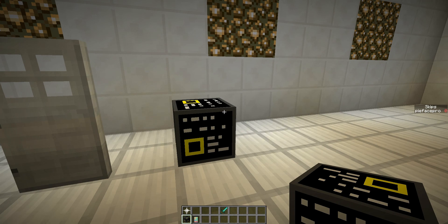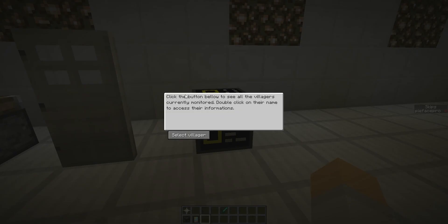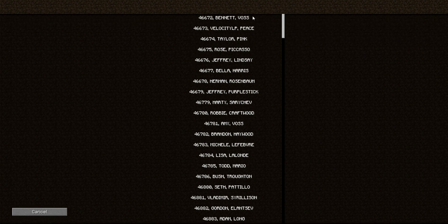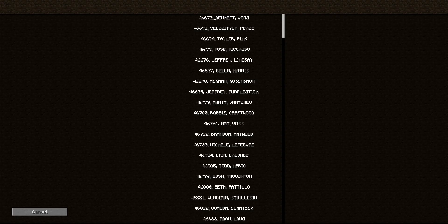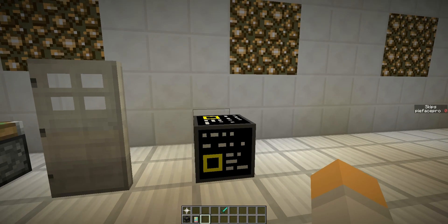The crafting recipes are not available on the page, so you'll have to figure them out yourself if you want to do it in survival mode. But if you right-click on it, it gives you this menu: 'Click the button below to see all the villagers currently monitored. Double-click on their name to access their information.' You can select a villager — these are all the guys that we just clicked on. Like: Velocity LP piece, Watches Wheat Grow, Bennett Voss thinks he invented Redstone, Taylor Pink doesn't believe in Notch, Rose Picasso pretends to be Miley. You'll get the idea.